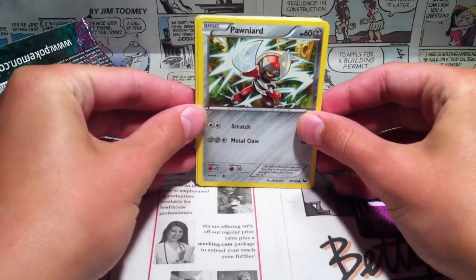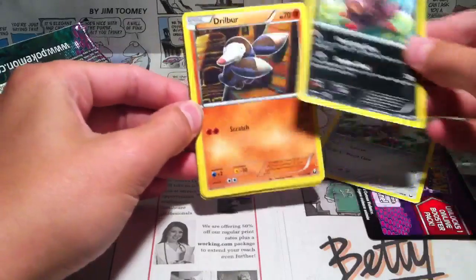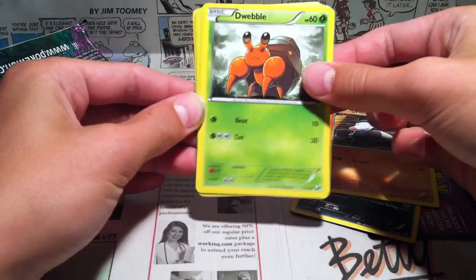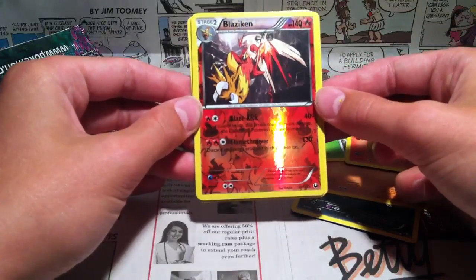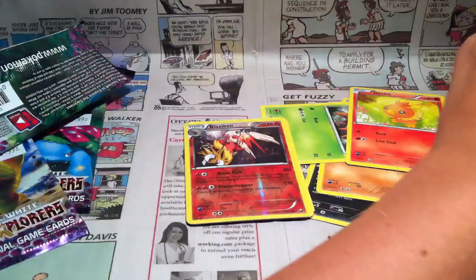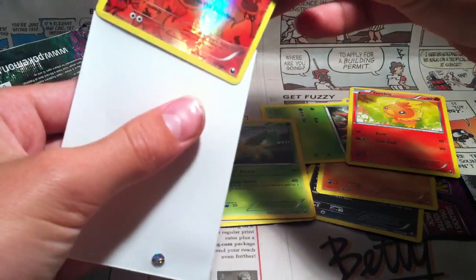So here we have a Pawniard, Zora or whatever, Drillbur, Dwebble, Turchik! And a Blaziken reverse! Whoa! That's our rare. I got the order wrong, but whoa — Blaziken reverse!